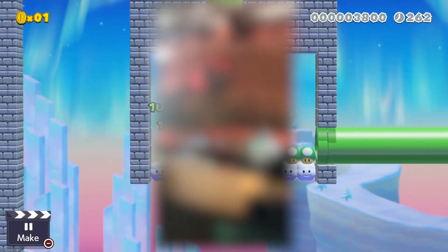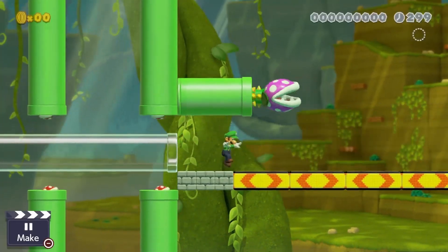The next segment is an Indiana Jones-style escape: a boulder-type situation where you need to outrun it and outsmart a piranha plant. This is the end of the level.